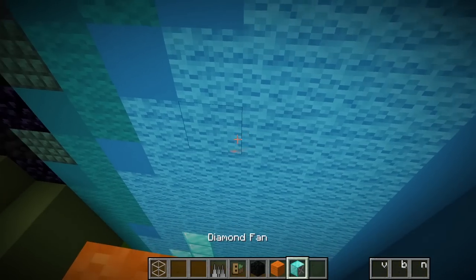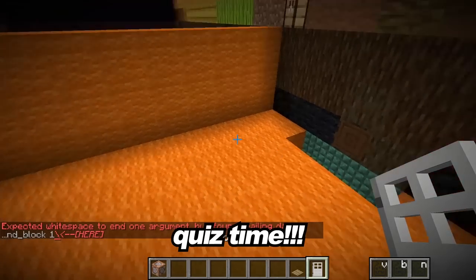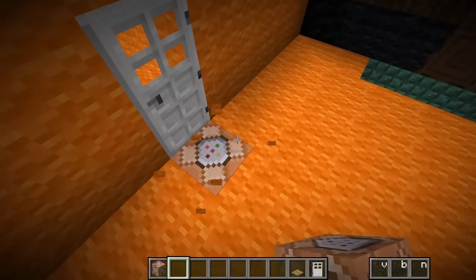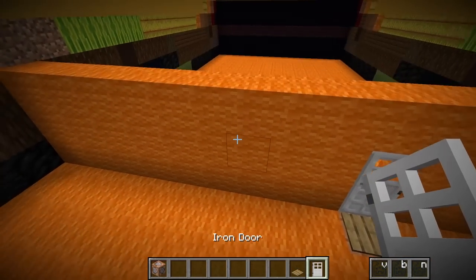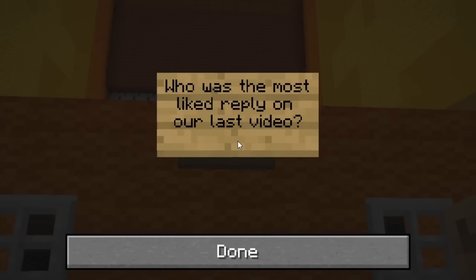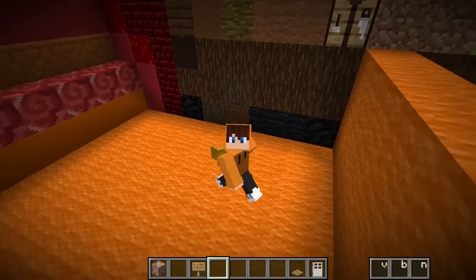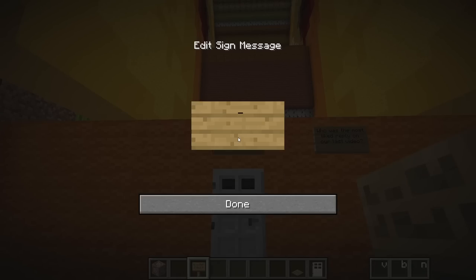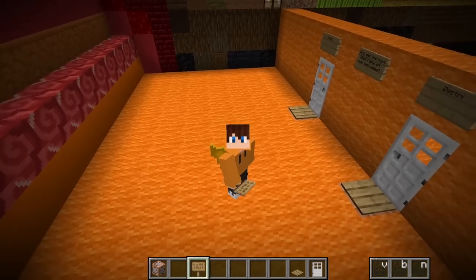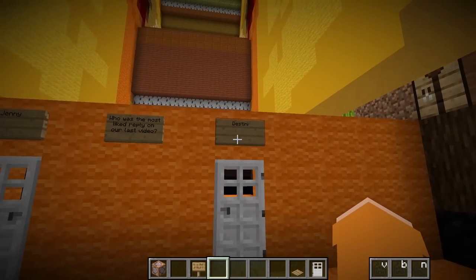Amazing! And then over here I'm gonna put a diamond fan which will blow her to the next room! For this next room, I'm gonna make Gracie answer some questions. I'll put this iron door and a command block underneath. Then I'll ask Gracie the question: who was the most liked reply on our last video? Gracie's gonna have to guess which of you had the most liked comments! On the left I'll put Jenny, on the right I'll put Destiny. For the singing monsters video, Destiny actually had the most liked reply! And if she goes to Jenny, the command block will kill her!